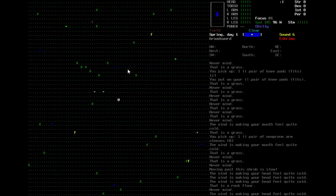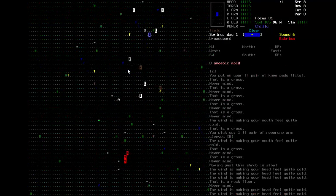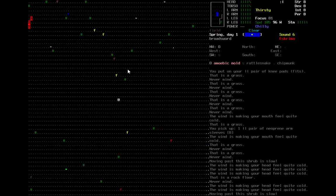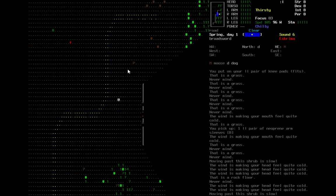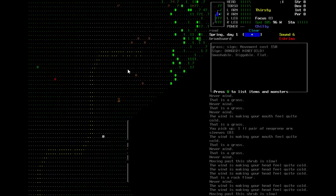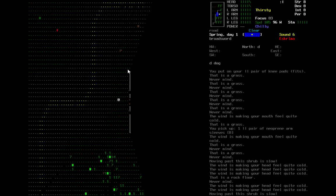Maybe I can try to survive off the woods. Based on whatever I learn from these books, it might be enough for me to survive. There are landmines right outside the shelter — what is this? Danger. Minefield. Don't put a minefield right in front of the evacuation shelter — come on.